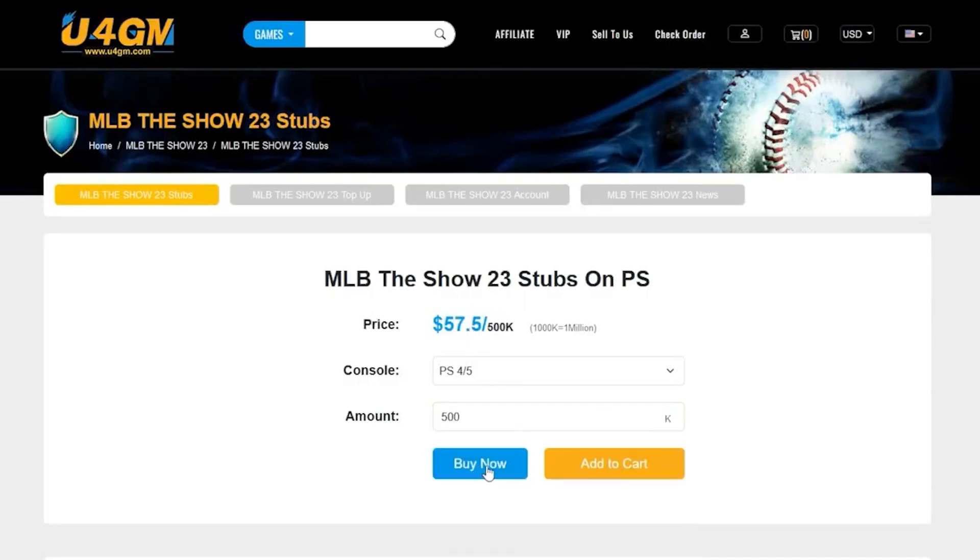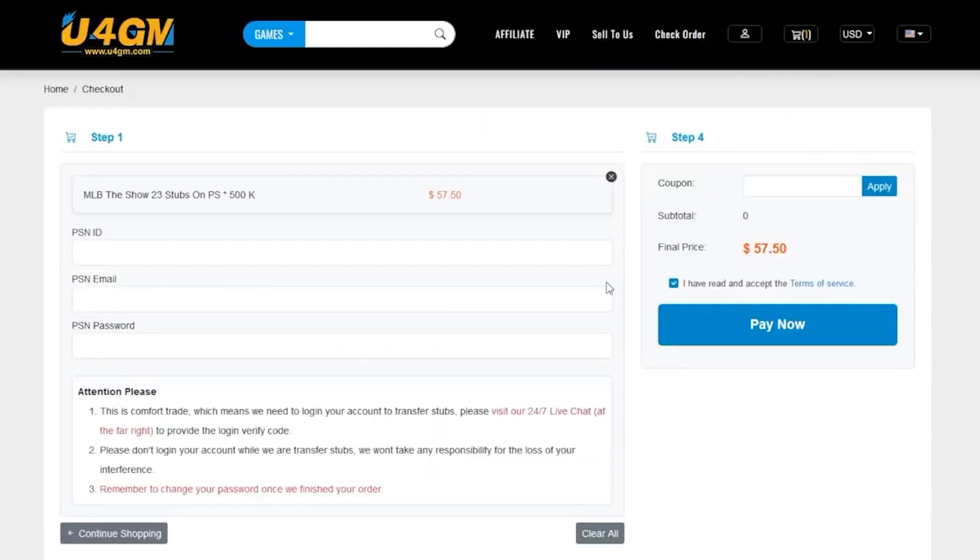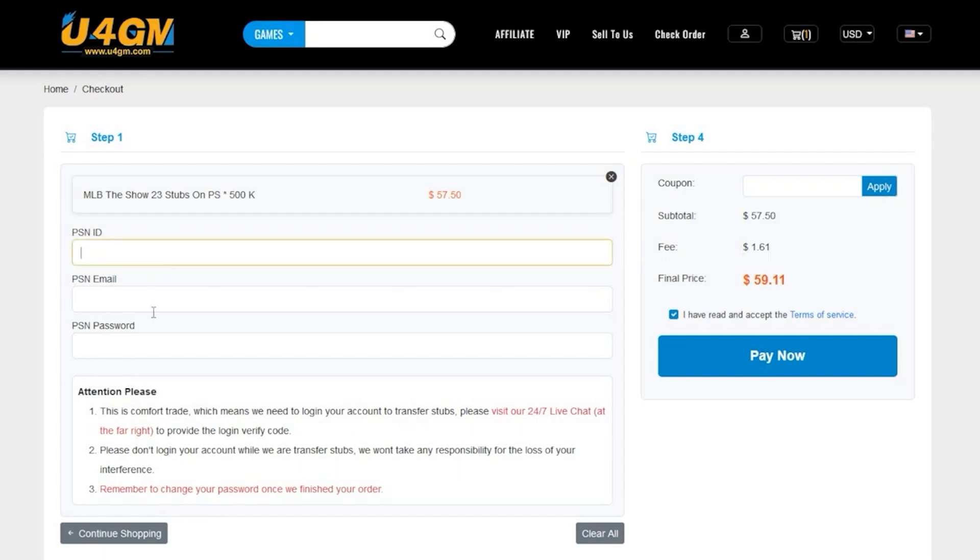If you guys want cheap stubs, make sure you go to u4gm.com and use my coupon code for five percent off your purchase. u4gm is also doing a crazy sale right now — you can get like 150,000 stubs for under $15. Check it out, link in the description below.